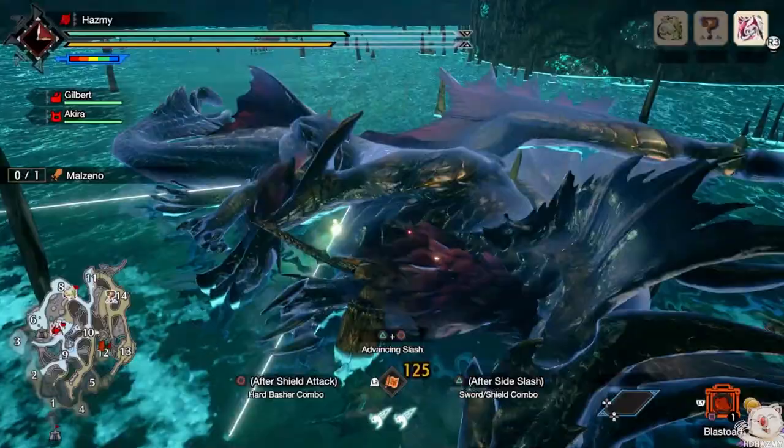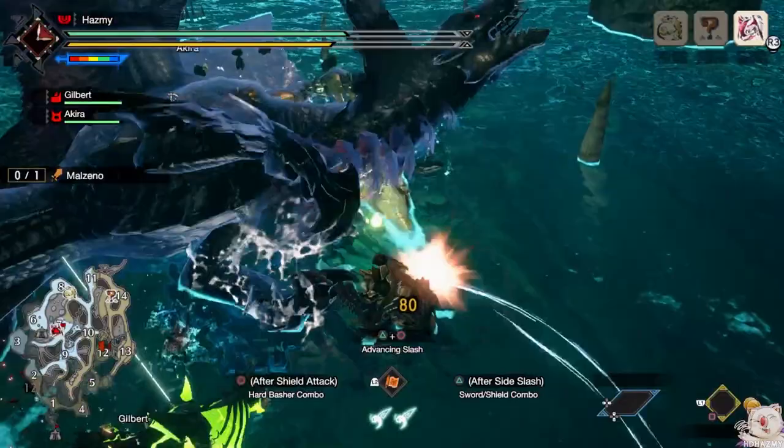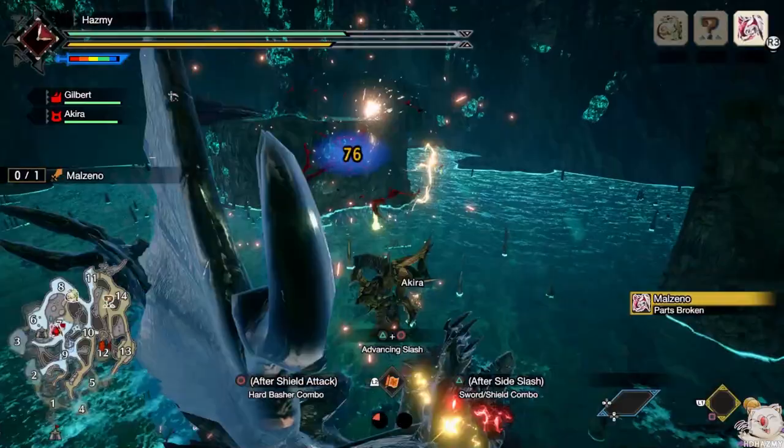The Blastoad acts similarly to a bomb with a few seconds fuse time after you place it, and if the target monster happens to stand near it when it explodes, it gives you a guaranteed knockdown — enough time for any weapon's strongest combo. The Blastoad as far as I know also doesn't count as a KO or a trip, so you're not increasing the monster's resistances. There are multiple ways to use it efficiently: just to get a normal topple, or if the monster is in enraged mode, you can try to force it to exit its raging.